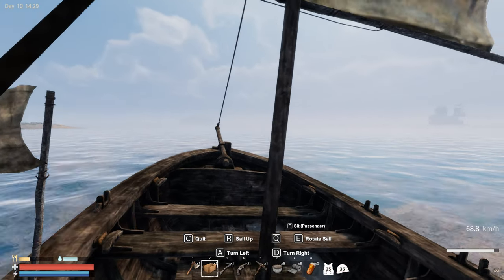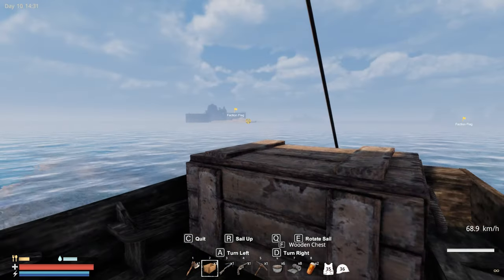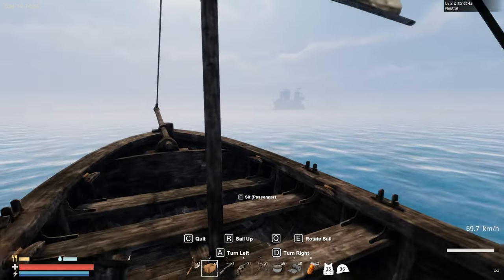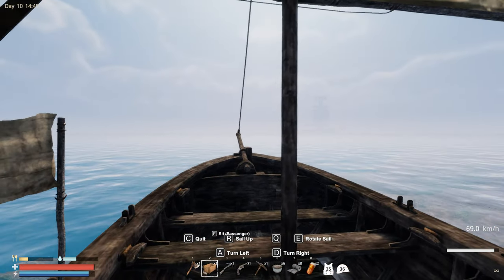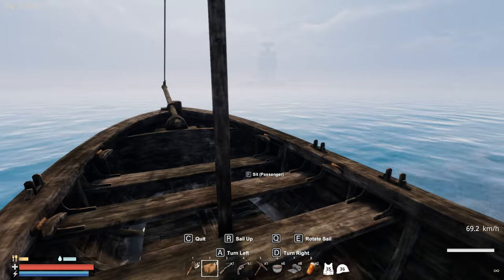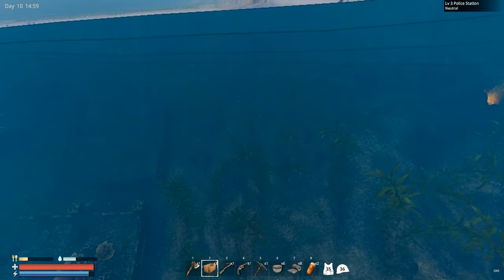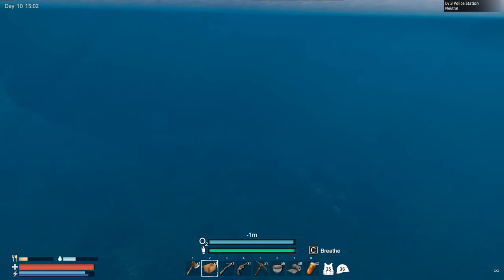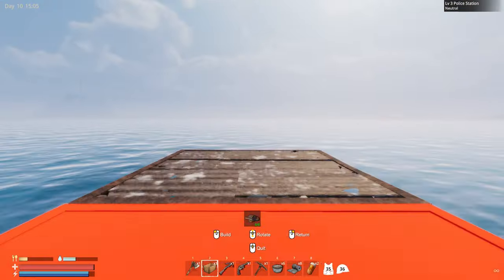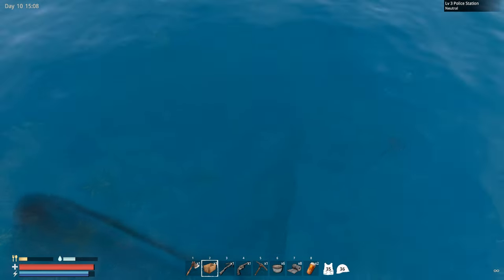I was sailing in the wrong direction, man! I'm hoping I don't get raided in the meantime. I should be more or less nearby that police station now. Looking at the map - it should be more or less over here. Yes - here is the police station! We're gonna build one foundation right on top and place this air fill station here. Let's just dive in.